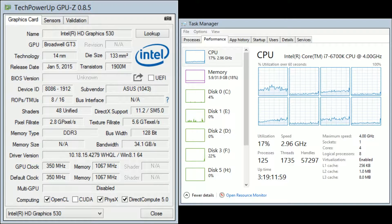Before we go over the benchmark results, let's go over the specifications of my system first. For the processor, I have an Intel Core i7-6700K overclocked to 4.4GHz with 32GB DDR4-2133MHz RAM with the Intel HD 530 graphics unit.